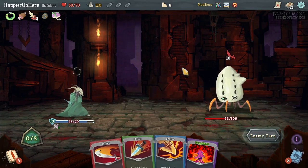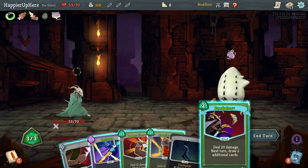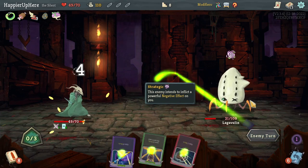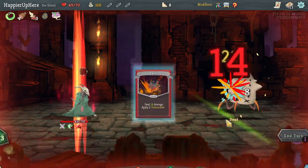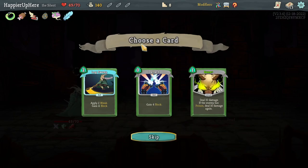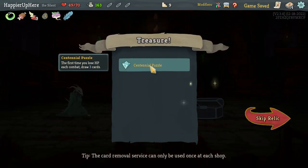Let's do Predator, Dagger Throw — at least I'm not taking damage from the Regret. I misclicked and discarded a Shiv instead of the Regret. Eruption and Bash is enough to kill. Got Eternal Feather — five cards in deck, heal 3 HP whenever you enter a rest site — as well as Leg Sweep. Let's take the Leg Sweep. Then I got the Centennial Puzzle — first time you lose HP, draw three cards.